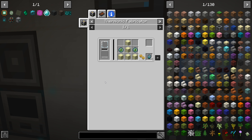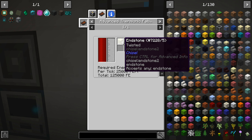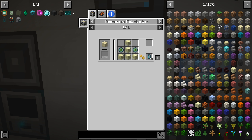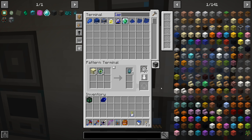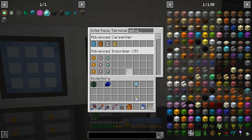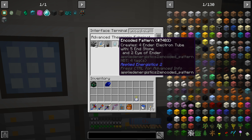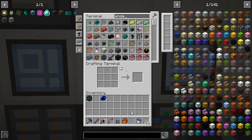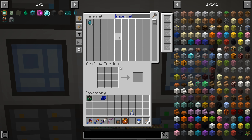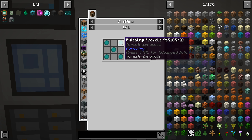Lapatron crystals are done! Ender electron tubes are our next one - so we can do that in the advanced thermionic fabricator. We just need to get ourselves some endstone and eyes of ender. Let's swap this over to a processing pattern and we'll do this and this - looks like we are good to go. Advanced thermionic fabricator - we want ender electron tubes - that should just work. There it goes, awesome! Easy.